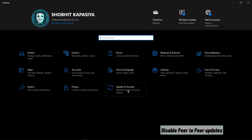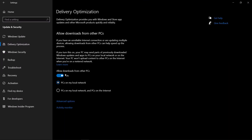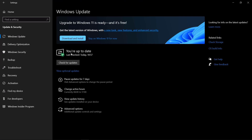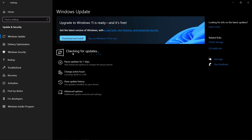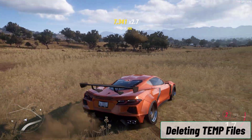Next, disable peer-to-peer updates. Open Settings, select Update and Security > Delivery Optimization. Simply turn off 'Allow downloads from other PCs'. Also make sure your Windows is up to date — many times there are optimizations made for security and performance that are useful to boost internet speed. You will get much better stability and performance.